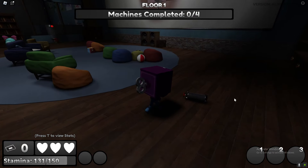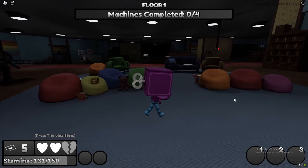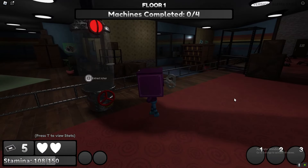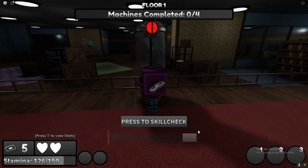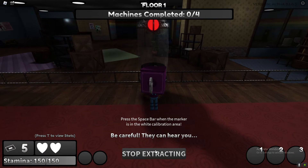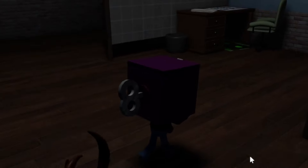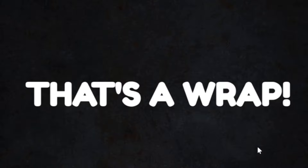First things first, what I highly recommend doing is getting capsules — by getting capsules you will get itchor really quickly. Every single wave survived, you get 9 itchor, which is pretty cool. I highly recommend getting the capsules first. We just got 2 itchors — just go around the map getting all of the itchor, and that should help you out a lot.